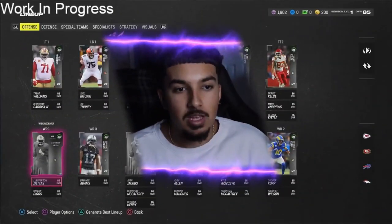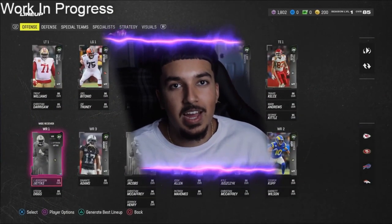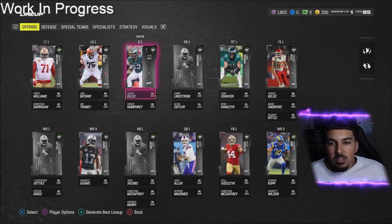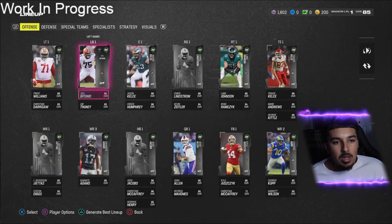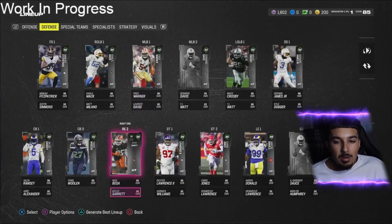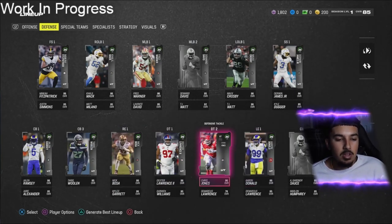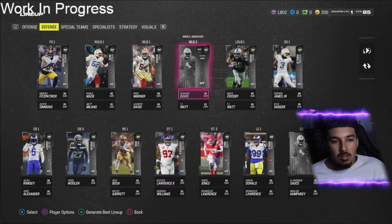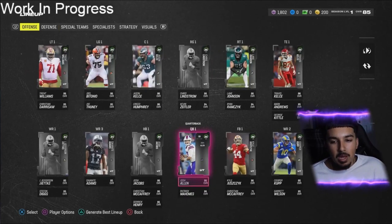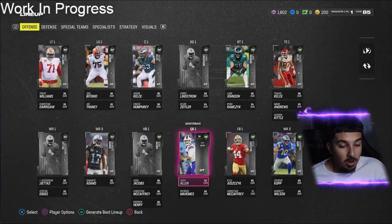This is a MUT 24 tier list video. I'm going to be putting cards in their respective tiers based on their stats, the overall, and how meta I think the player will be. I'm going to be doing positional players only. For the O-linemen I'm really not going to get into them, maybe a few D-linemen like Aaron Donald and Chris Jones, maybe even Bosa. But for the most part it's going to be secondary, receivers, quarterbacks, tight ends, and maybe a little bit of the front seven. Let's get into it.